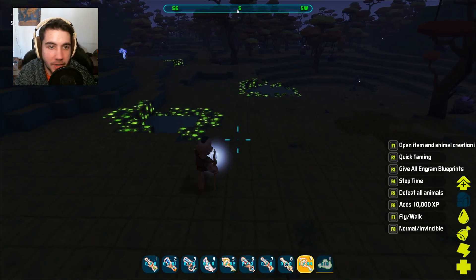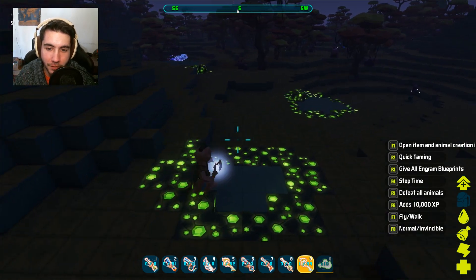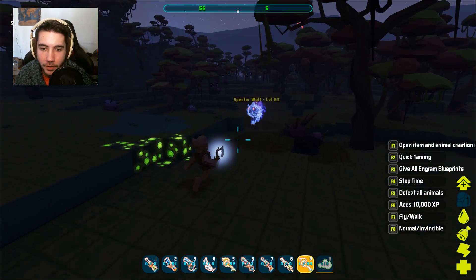So in PixArk there are various staffs and various different weapons. You can use magic bullets — if you haven't seen my video yesterday, check that out to see how you can use those. But today we're going to be looking at the staff, how you can use it, and what the different types of element you can put in the staff does.